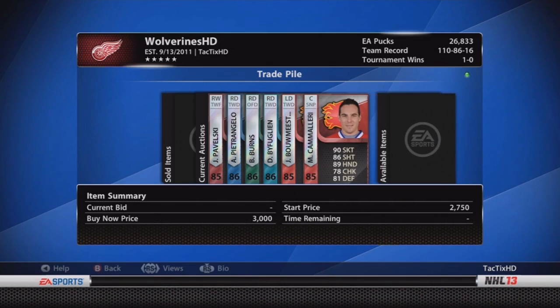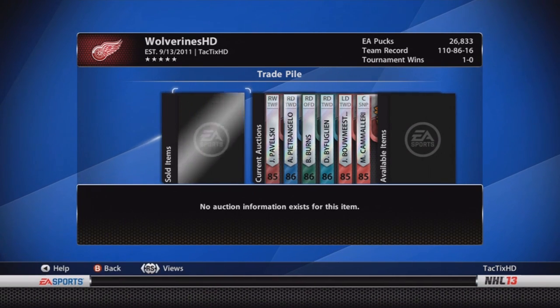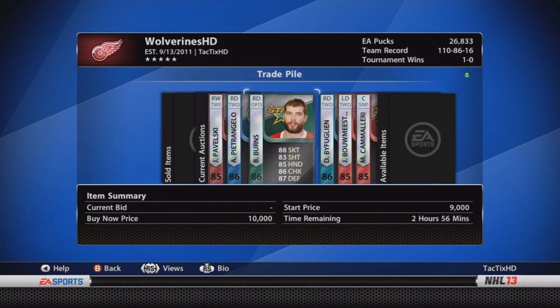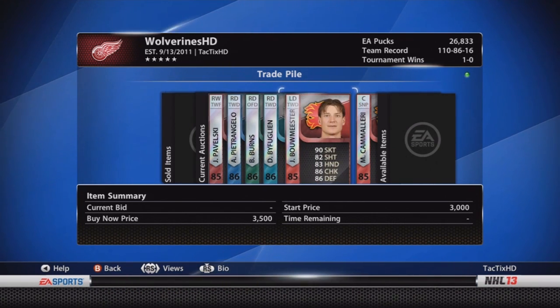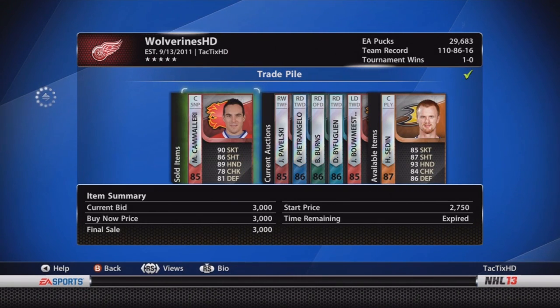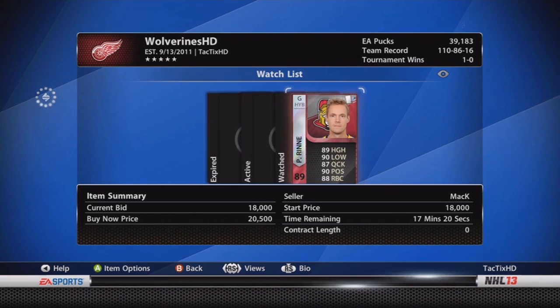I figured Simmons could be a really nice third-line right winger to replace Pavelski. As you can see in the trade pile, I have left: Pavelski, Petrolangelo, Burns, Buffligan, Bommister, and Camilleri. I've got 25k pucks plus that in the trade pile. I just sold Camilleri for 3k. I also decided to send Hendrix Zidine to the trade pile — it basically came down to speed; he's only got 85 skating. When I got him he had a trading card on him so I didn't realize he was that slow.